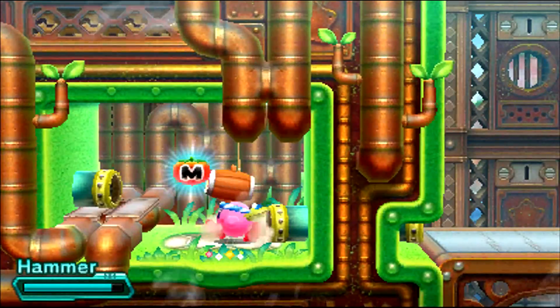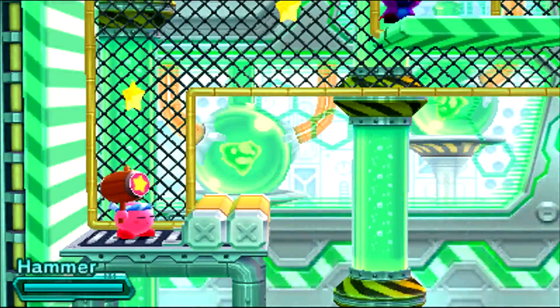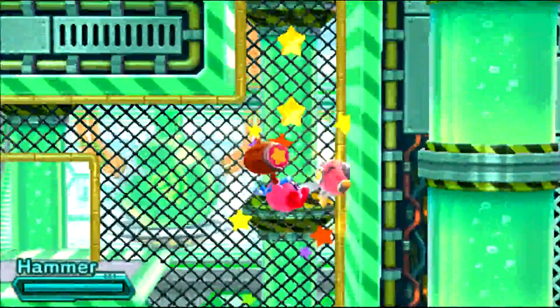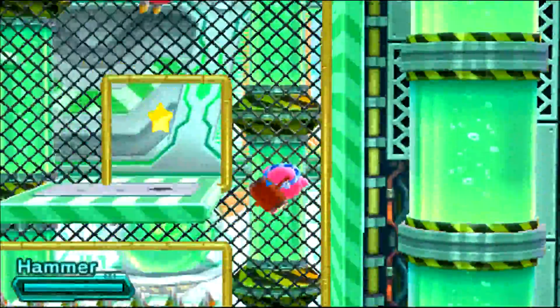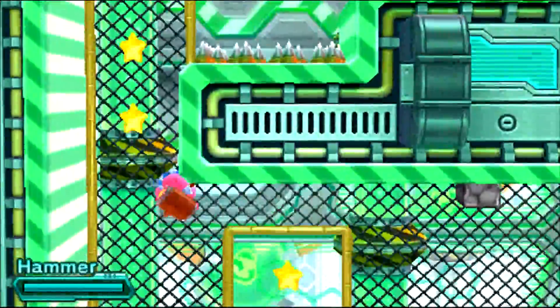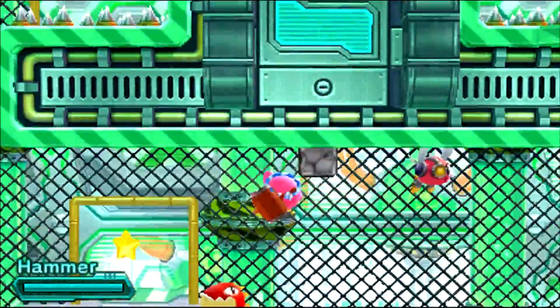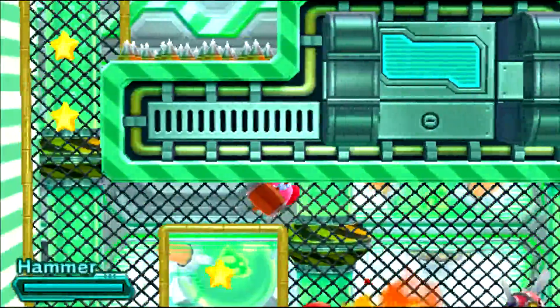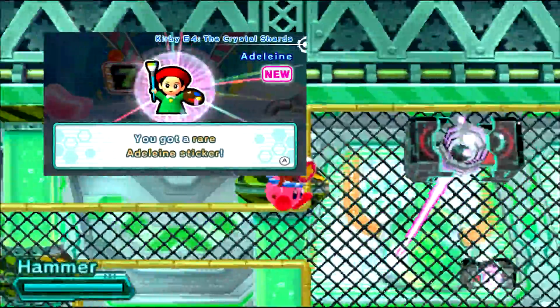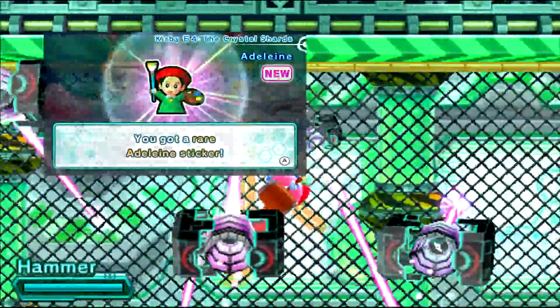Now onto World 1-4. We want to head into this room, the one with all of the death spikes on the floor and the chain link fence, because once we see this fire dude, we want to go above him — not that way, but here. I don't know how I missed that. But that'll actually get us the Adeline sticker, so that's kind of awesome — a nice little throwback to Crystal Shards.